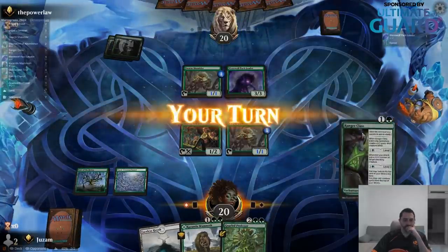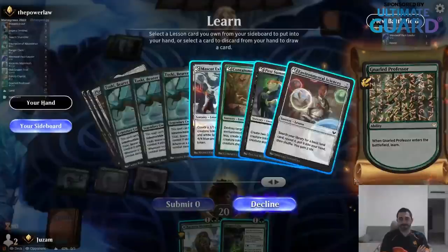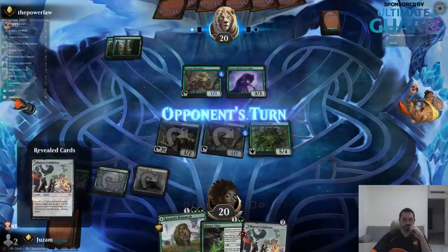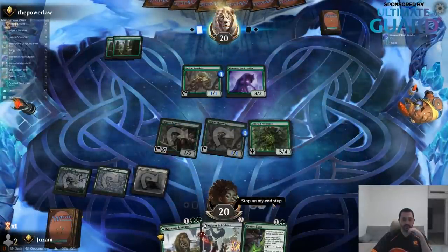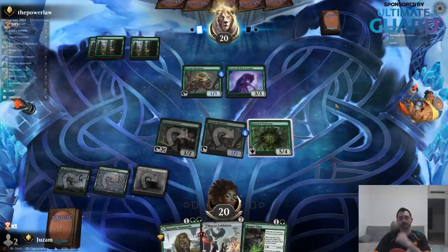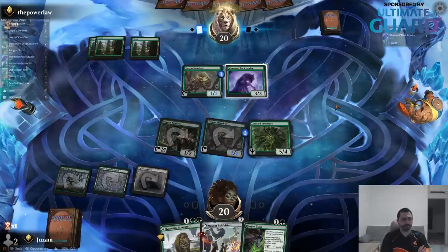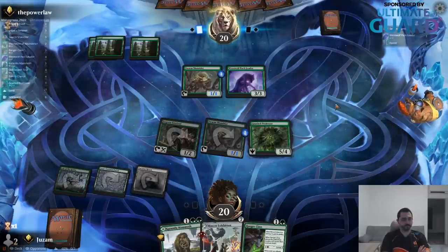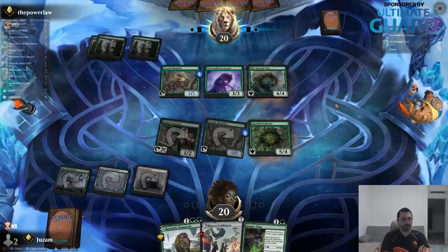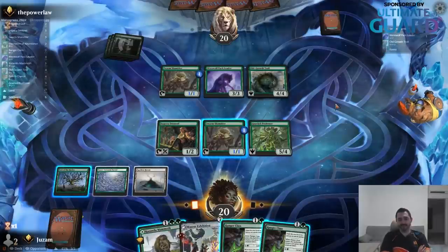I think I'm just playing the 5/4 — use my mana the best possible way. I think I can get the Exhibition. Next turn I can play Glass and plus one. So this is a 6/5, and I can also play Mammoth as a land — all of a sudden I have four mana, five with the Sentinel. Old Growth Troll — one of the downsides of this deck being so good is that if you play this format, pretty much everyone's going to play the same deck.